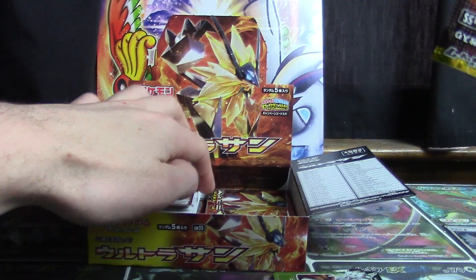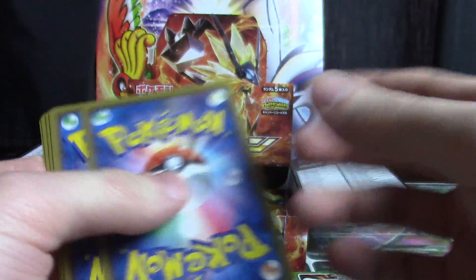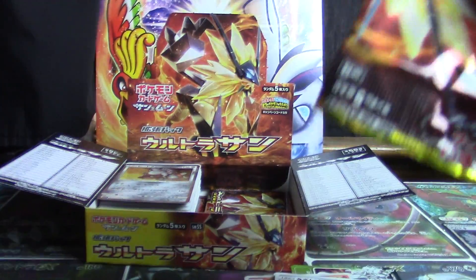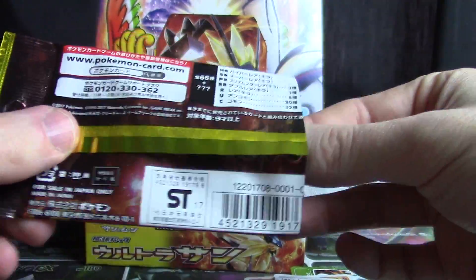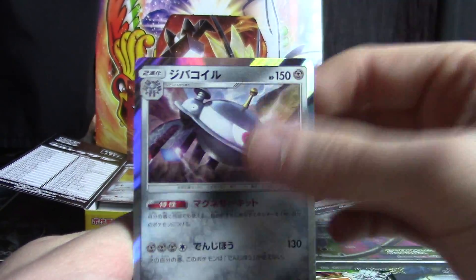They're like dollar store scissors and I've gotten like 60 bucks worth of satisfaction out of them. Got Potion, Orangaroo, Roselia, Chimchar, and Shieldon. About 75% of the way through the box, just finishing up our final several packs en route to a Hyper Rare — we hope. And a Magnezone.